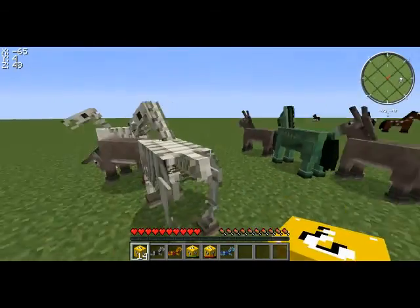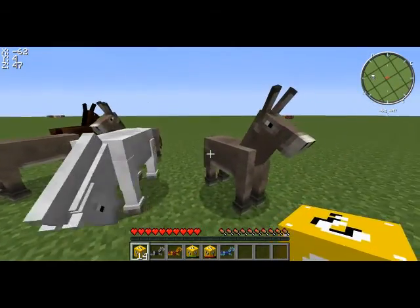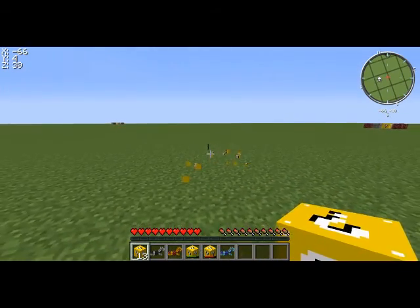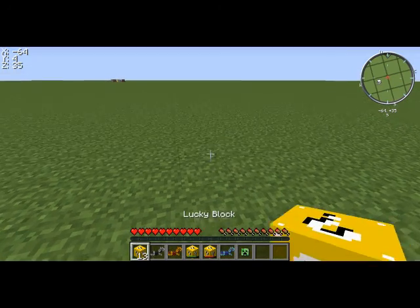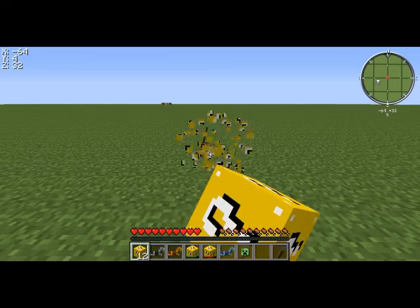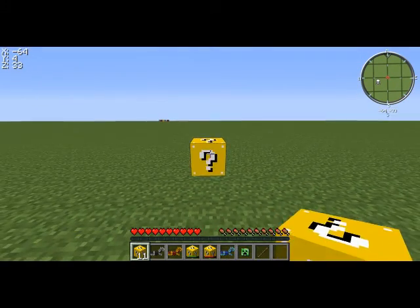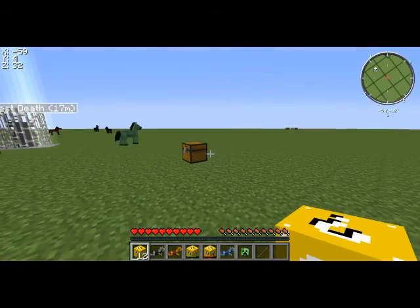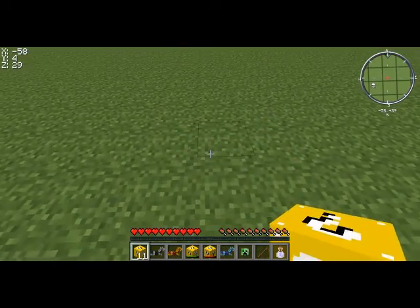It'll spawn in different types of horses like the skeleton horse and the zombie horse, or the white horse, or donkeys and mules. Or it'll give you mob heads like the creeper, skeleton, or maybe the wither. Or it'll give you a stick — sometimes useless items, other times chests containing diamonds, gold, iron, sometimes emeralds, or it'll give you potions.